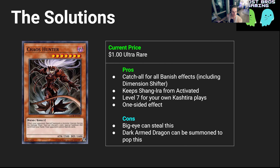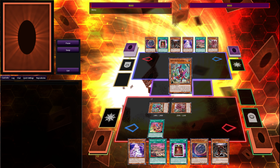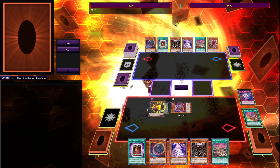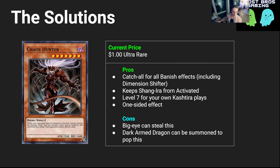Next up is Chaos Hunter, which is a really good card against Cashtira. I don't know if I'd play it over Book of Eclipse or Nibiru, but it really stops their plays because Shang Yi Ra can't activate unless a card is banished face down. Chaos Hunter special summoning when they summon Diabolos can ruin their play — they'd need two more level sevens to get out something like Big Eye or Dark Armed Dragon. And if you're playing Cashtira yourself, it's a level seven, so it's great for your own plays. On top of that, it stops Dimension Shifter.